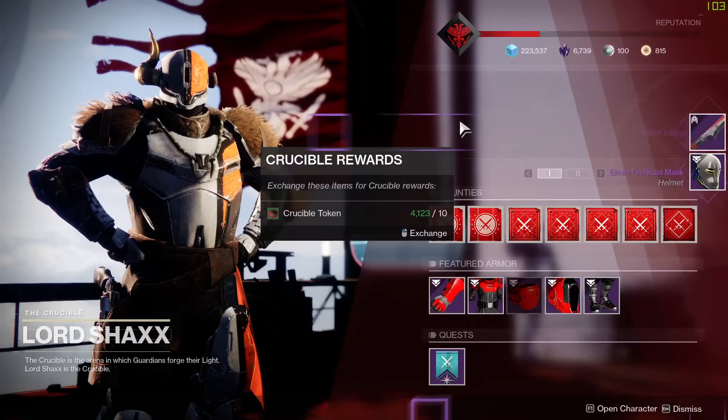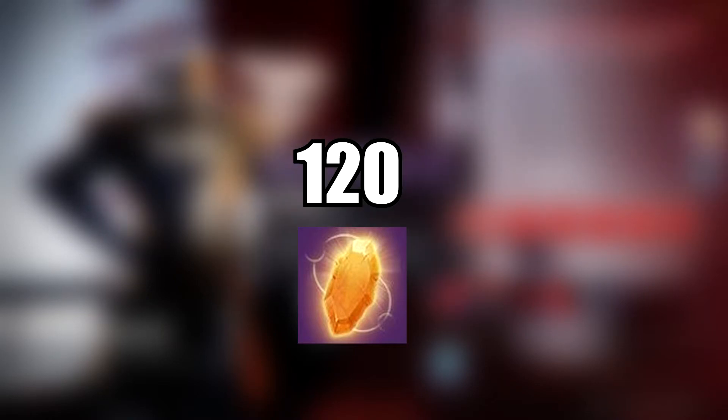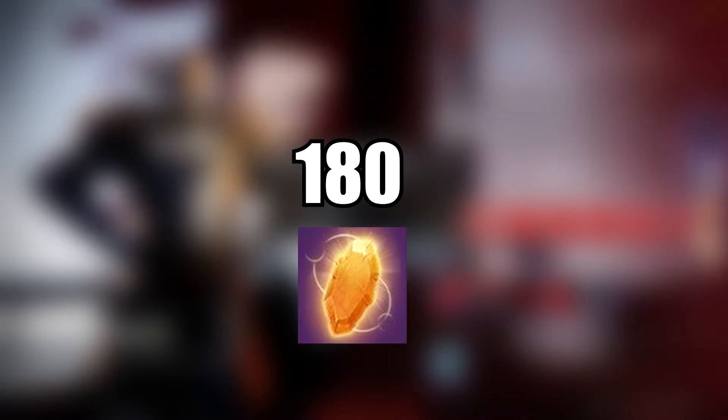Number 3: the enhancement cores. I got about 120 enhancement cores — and I'm only counting the cores I got from tokens, not from dismantling the drops, which would amount to a higher number of 180 enhancement cores.